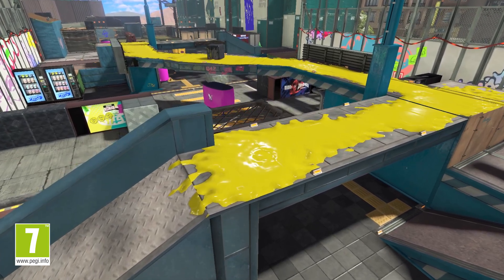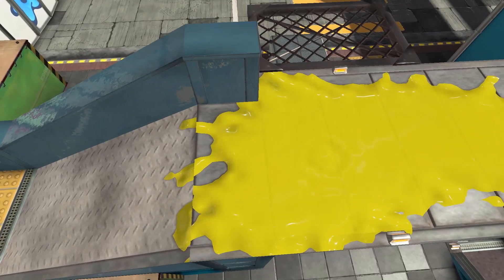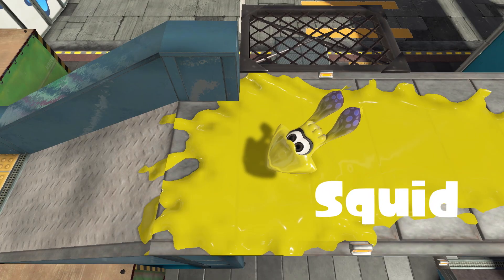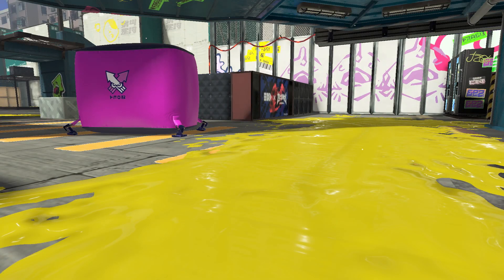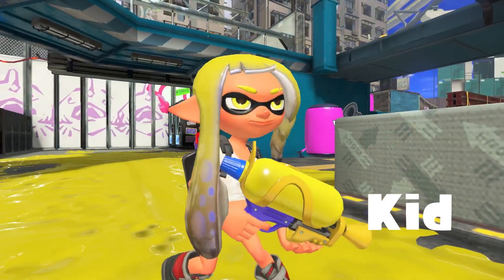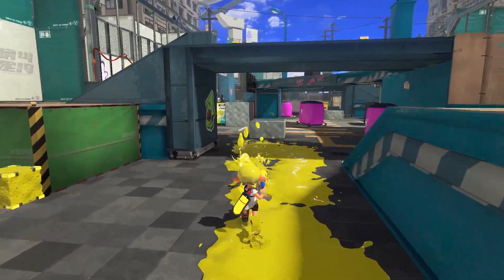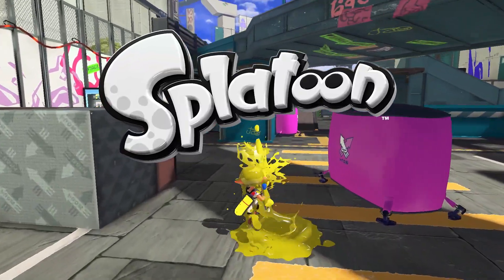Welcome one and all to the world of Splatoon! Wondering what it's all about? Let's begin with this suspicious pool of ink that also hides a squid that's also kind of a human...oid...thing. Swim and sneak through ink in squid form, then go from squid to kid and ink everything! Swim as a squid, ink as a kid — that's Splatoon in a nutshell.